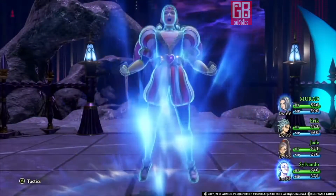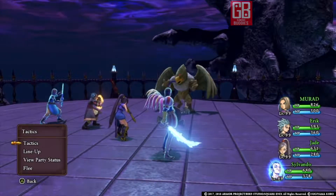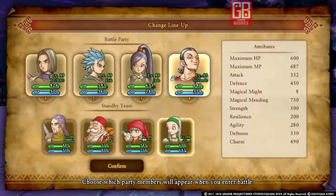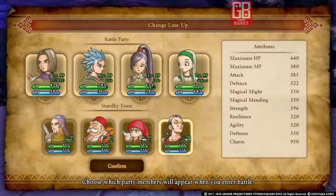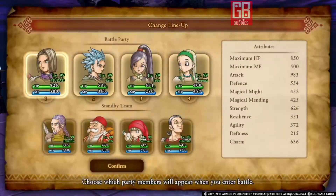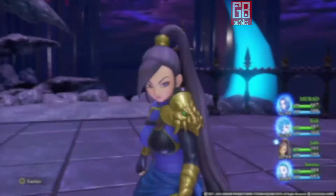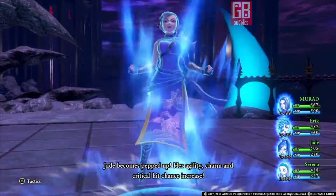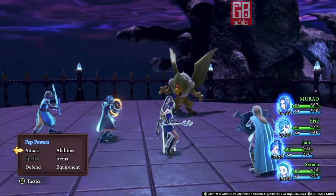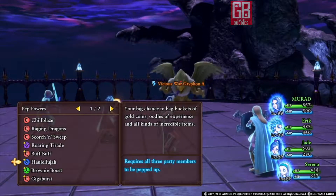Heal until you get a pep, and since we don't need Sylvando now, put him in standby and bring in Serena or any other character you want. Just make sure they're all on follow orders so they don't kill the monster and ruin the method. Keep defending and healing until you get Eric and Jade pepped up, then use the Luminary's pep up ability, and then use Hallelujah.